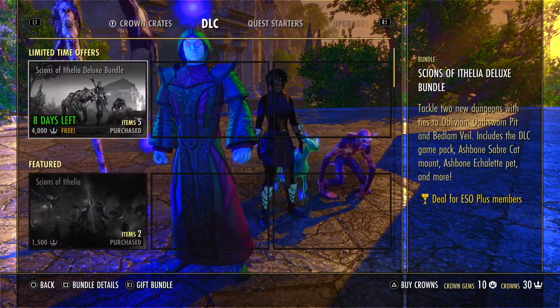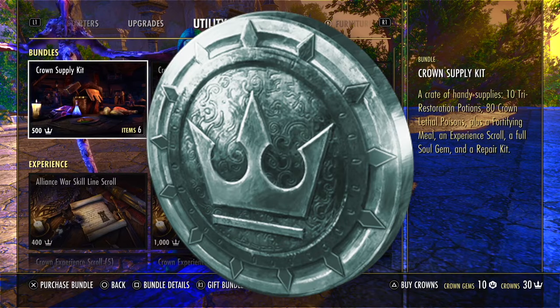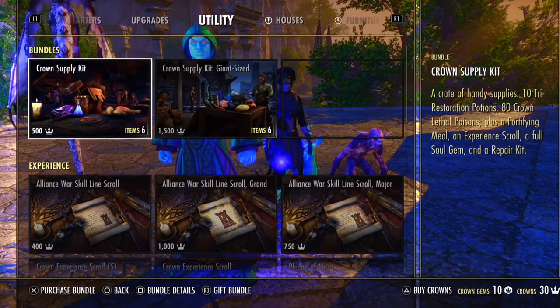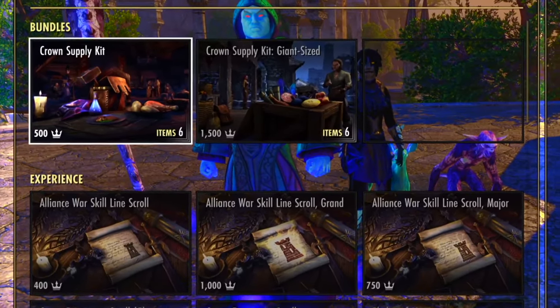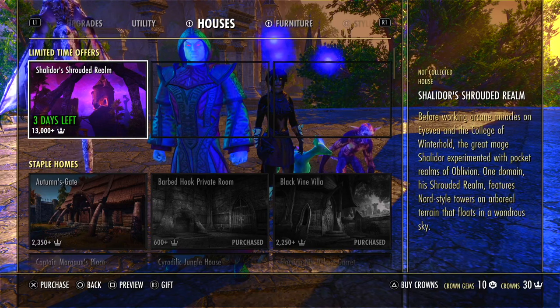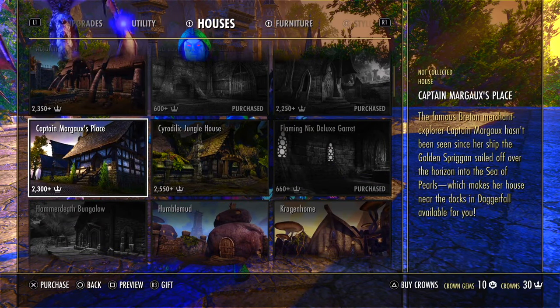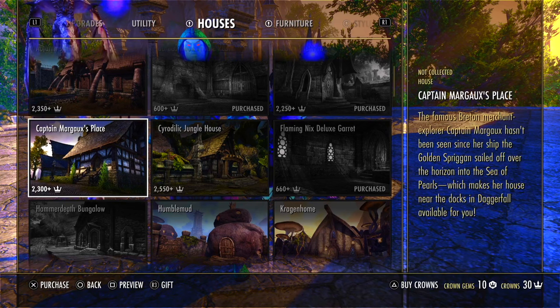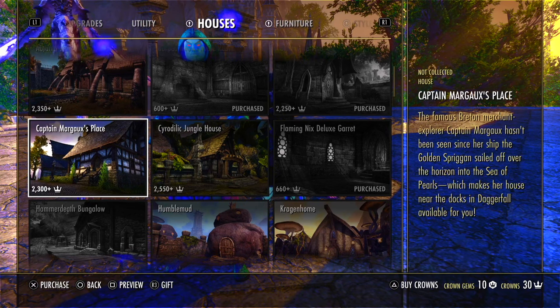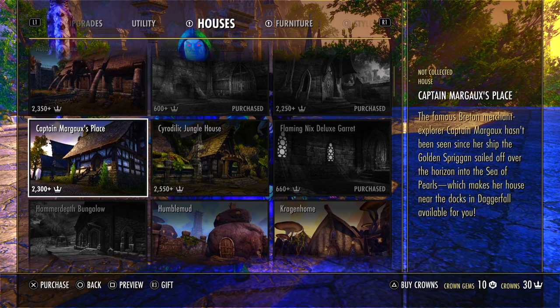Anything in the store that has the crown symbol in front of it, instead of crown gems or seals of endeavor, in almost every case is a ripoff. It is not worth it. If you don't want to grind for the gold and you really want a house, that's one of the rare exceptions where I've found that virtual real estate — certain houses — is worth 40, 50 bucks or whatever it costs. I feel like versus the gold grind to get over a million gold, in many cases it can be worth it.